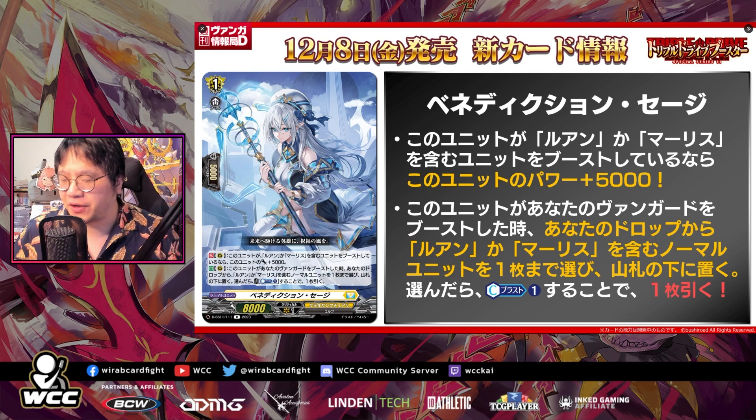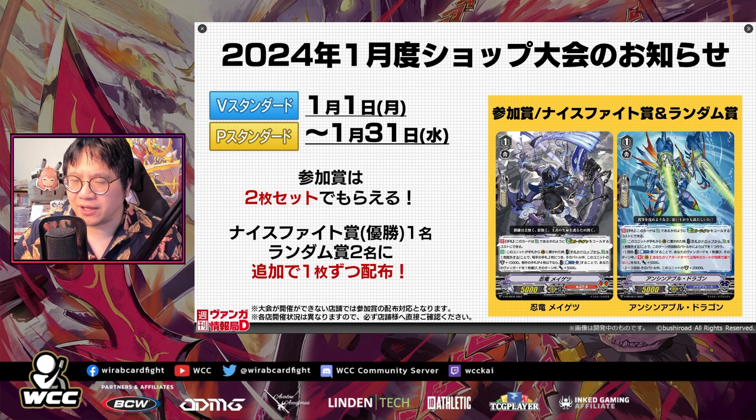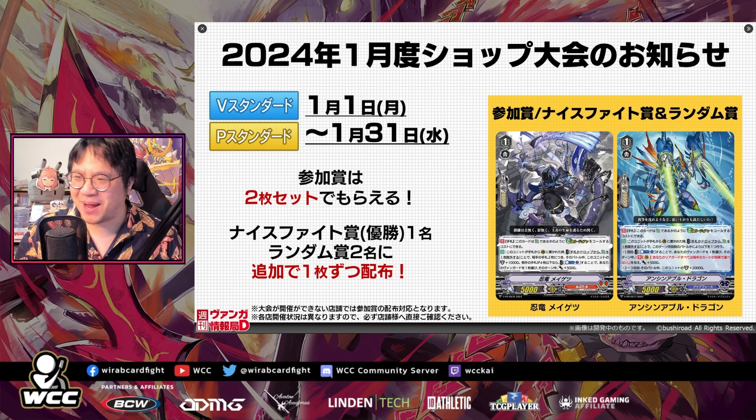Pretty cool stuff, especially for V. I really like it — this seems pretty cool. Let me know what you guys think in the comments below if you like the new PRs, which we assume are coming out for next year. We have 12 months, 24 clans, every clan gets two of these PRs. What do you think — is Kagero gonna get a Denial Griffon stuck on one of these cards? Let me know in the comments below. I'll see you all next time, alright, bye!